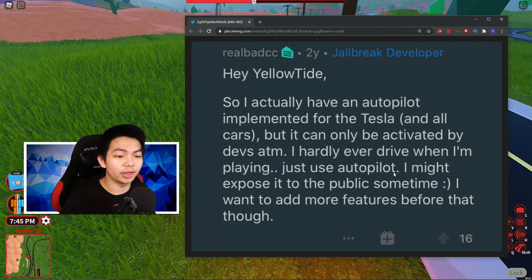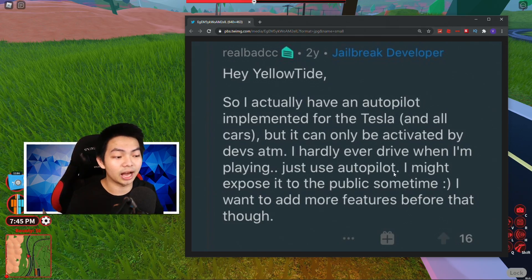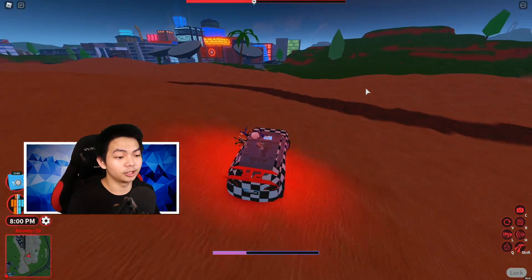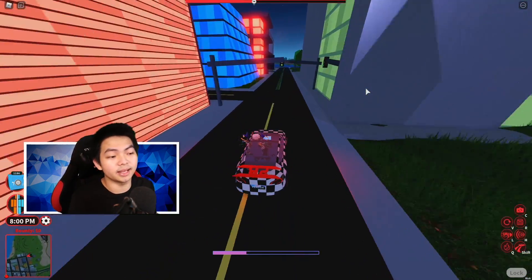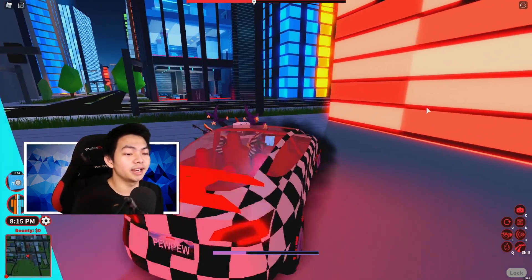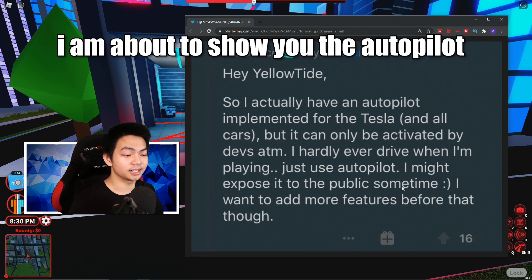You guys already know that Bad CC and Asimo don't really drive the car. They just go and teleport, or they use autopilot. They don't physically drive the car because they're developers. All they need to do is teleport — if they wanna go to the bank, boom, they go to the bank; if they wanna go to the J-Store, boom. They don't really use the car a lot, and they say they might expose this to the public sometime.